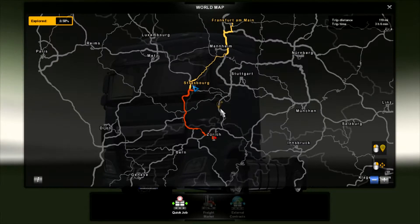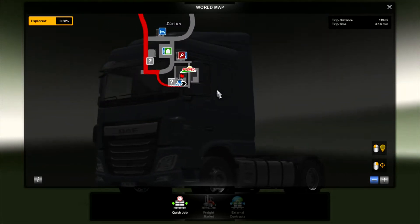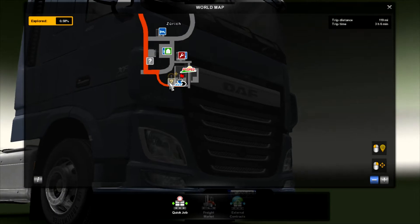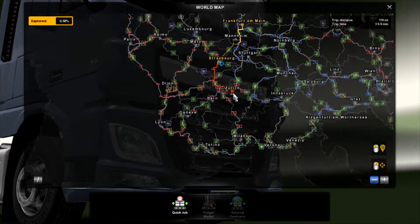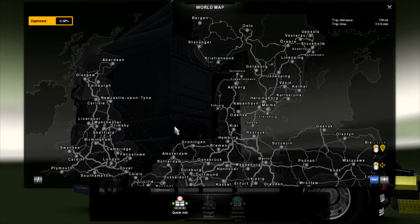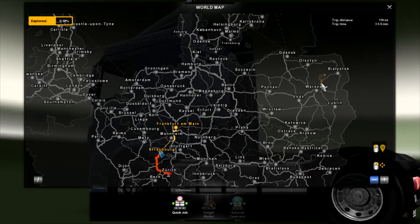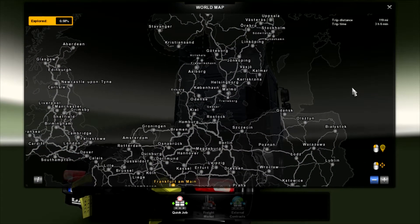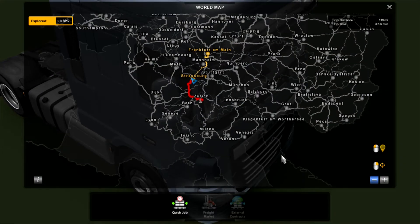So if we go to map and zoom in while we're here, we should pick up those two little question marks, hopefully, if we go the right way. Someone asked what map this is — this is actually the vanilla map. It is the original ETS2 map, and there's the Going East expansion and the Scandinavian DLC. So there are two DLCs on there.